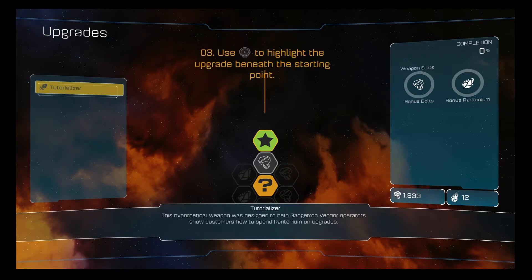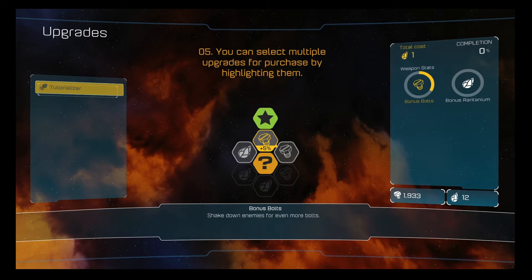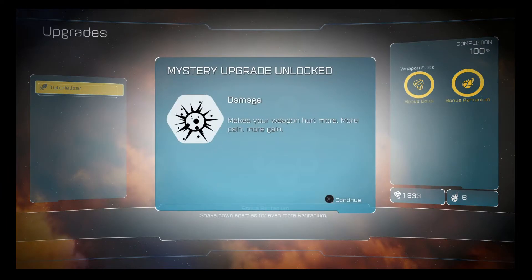All you gotta do is pick one of the upgrades. Use L to highlight the upgrade beneath the starting point, like this. Press X to begin an upgrade chain. You can select multiple upgrades for a purchase by highlighting them — you don't even need to press X, you can just go around the circle. Chain is complete.